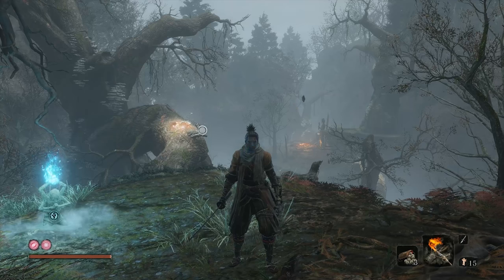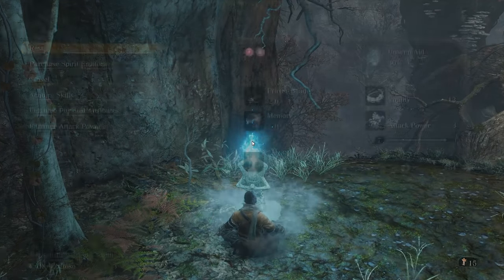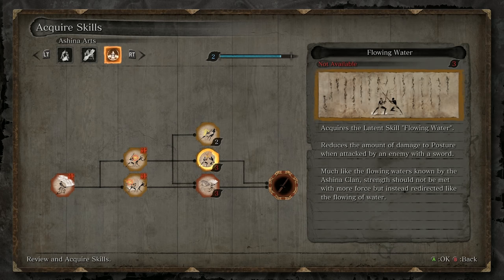Hey everyone, how's it going? Welcome back to Let's Play Sekiro Shadows Die Twice. Before we get into the next section of the forest, I'm going to take a quick rest to spend some skill points in the Ashina tree, which is one of the few trees to really offer a number of substantive upgrades.